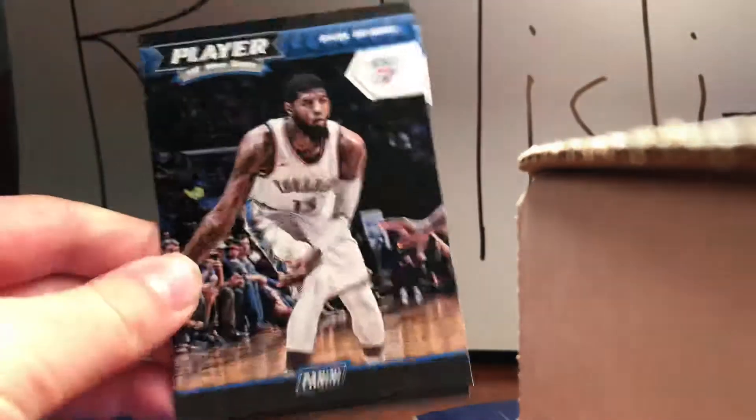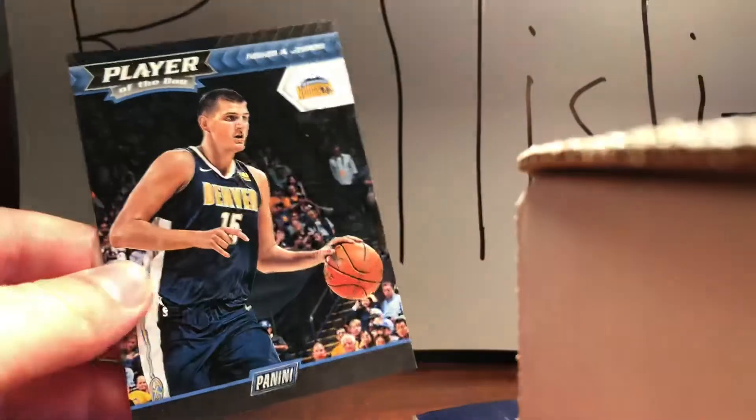Paul George. Sick. And Nikola Jokic. We have gotten a lot of good players. So there's two per pack and I really like the design of this — Panini Player of the Day. We have a nice Devin Booker and a Harden. Wow.